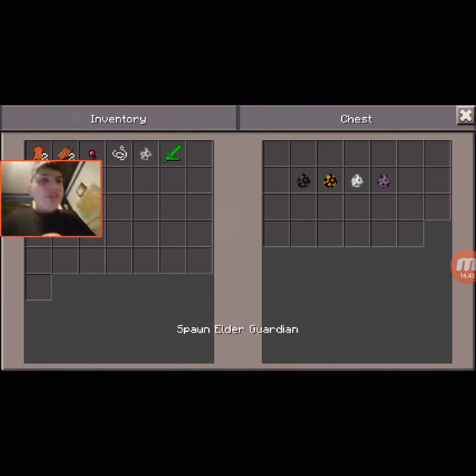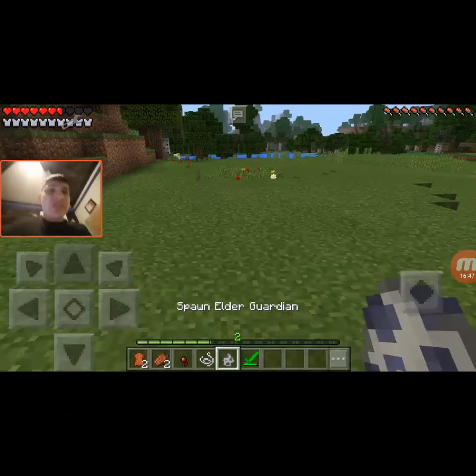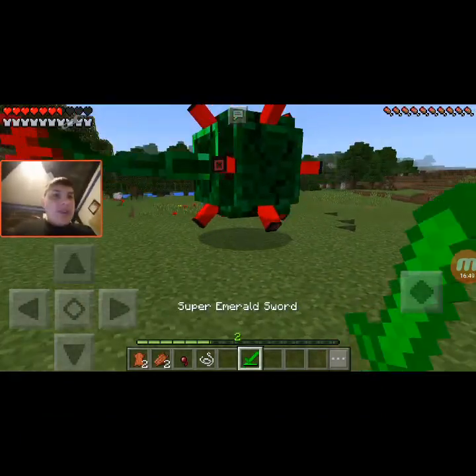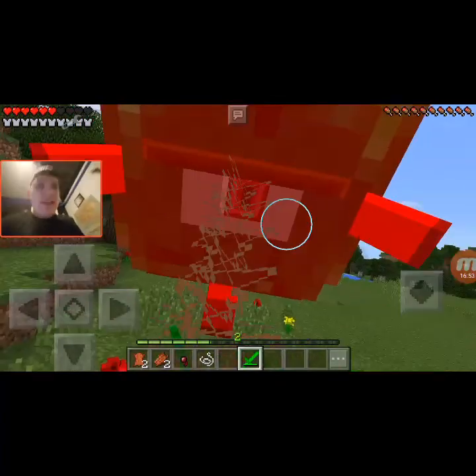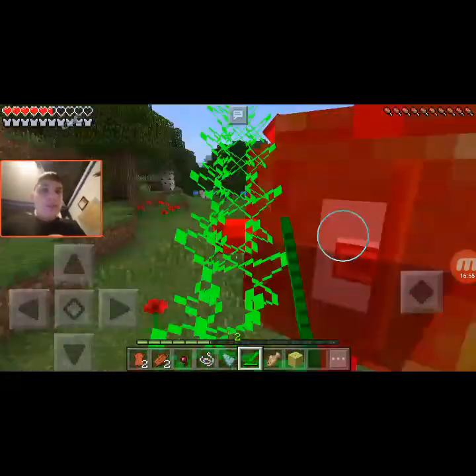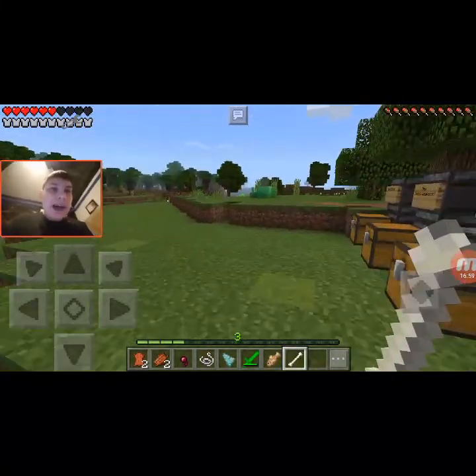Now we have the Emerald Guardian — they only have an Elder version for some reason. This guy has the same exact behaviors as a normal guardian, just shoots. I killed him right in time and he dropped a sponge. How great.